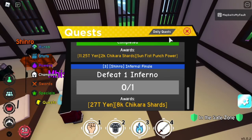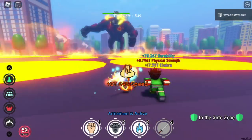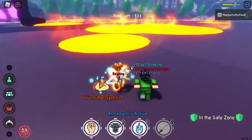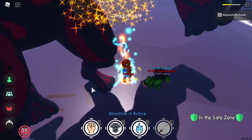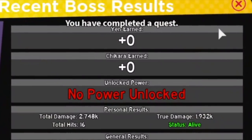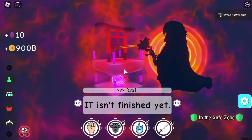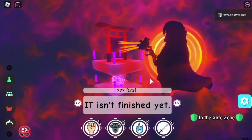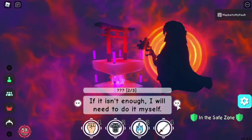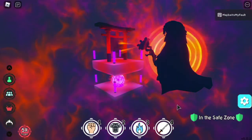For the final quest, talk to Shinro and defeat the Inferno once. The first time I fought this, I was shocked because this boss is really fast. After defeating the Inferno, go back to Shinro and the quest is done. That is the guide to finish your Chapter 1 — you will get a badge after this. I hope this guide helped you. See you on my next video — GamerNom out.